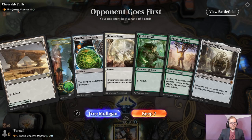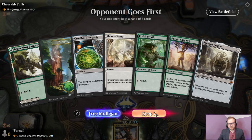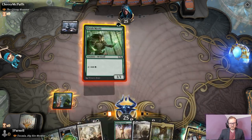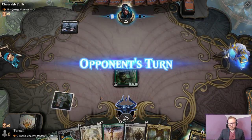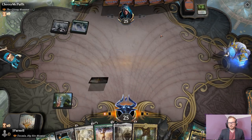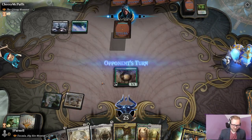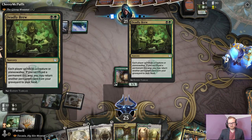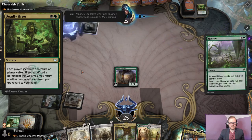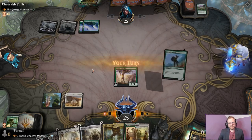We are battling the Gitrog Monster and this is a very fine hand. We finally have Paradox Engine — I'm sure that won't last, but it can come back, so you just never know. We'll get an Island with this. Deadly Brew — each player sacrifices a creature or planeswalker, and if you've sacrificed, you can return another permanent from your graveyard to your hand. I didn't care for that at all.